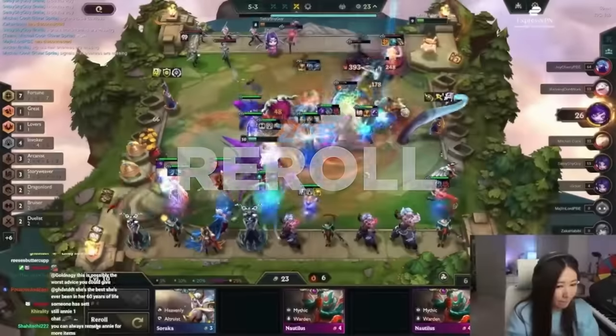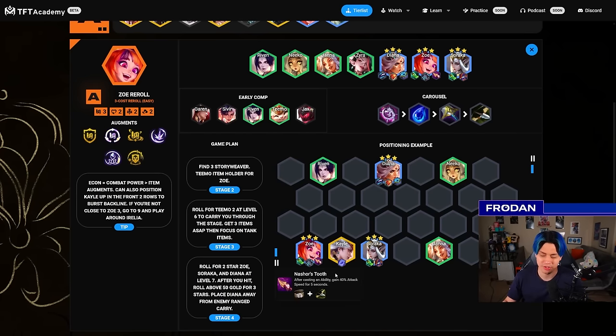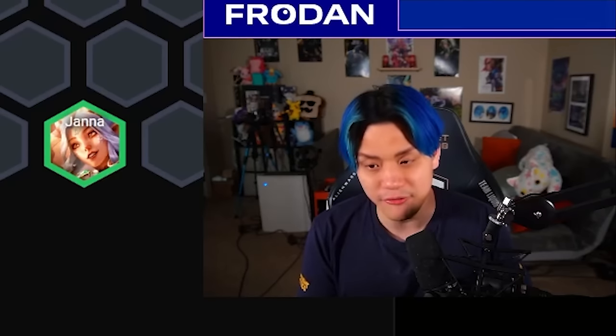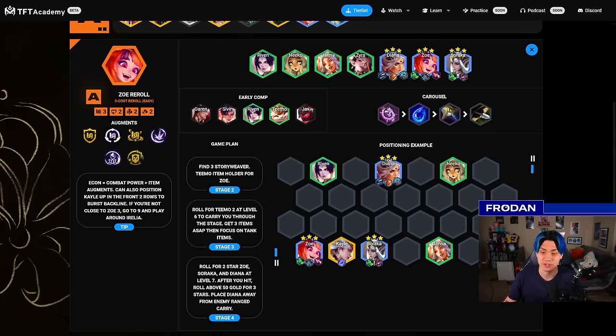Zoe Reroll is quite good but not very popular in North America — it's a lot more popular in China and SEA where players like rolling around Diana 3, Soraka 3, and Zoe 3. The problem is it's super hard to hit. The reason more people don't play it is because Soraka is contested by Heavenly and Fast 9 players, and Diana is a popular splash in the mid-stage. But if you do hit it, the power level can just steamroll comps that aren't prepared. If you get something like Call of Adventure, you can ditch the Altruist Heavenly version and play vertical Story Weaver instead.